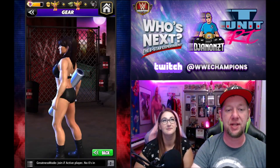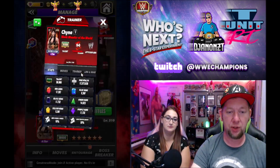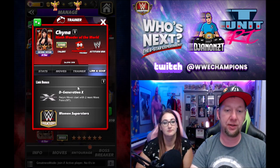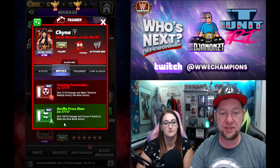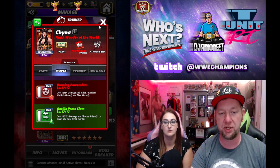She doesn't have anything to flip around, and she doesn't even shoot the bazooka — do something with that bazooka! Anyway, looking inside: she's a trainer for black and yellow moves. I've never honestly put her on anybody to train. She's got no gear, she's got a DX Link and an Attitude Ear Link. The six-star move is the Gorilla Press Slam — 8 charge green, deal 120,000 damage, choose four gems to make into row break gems.